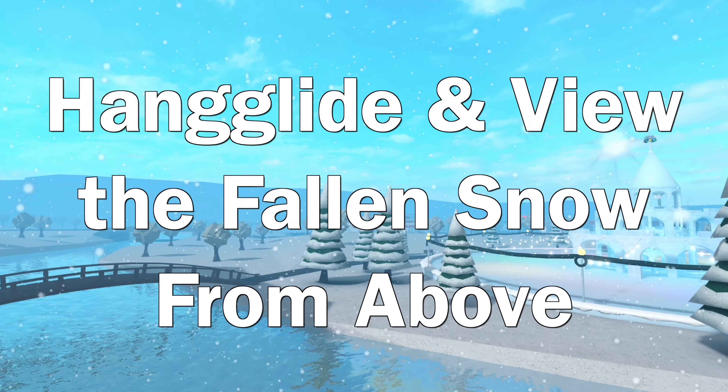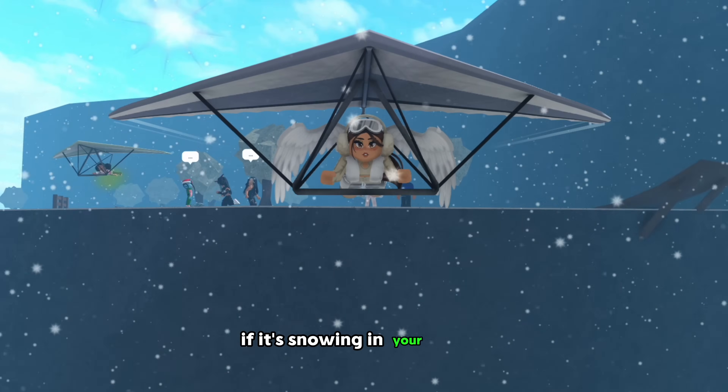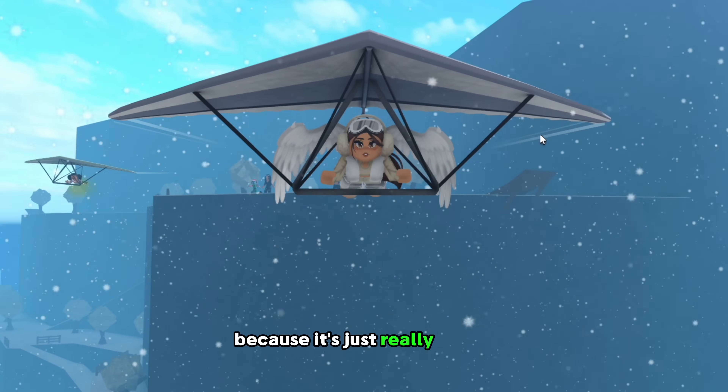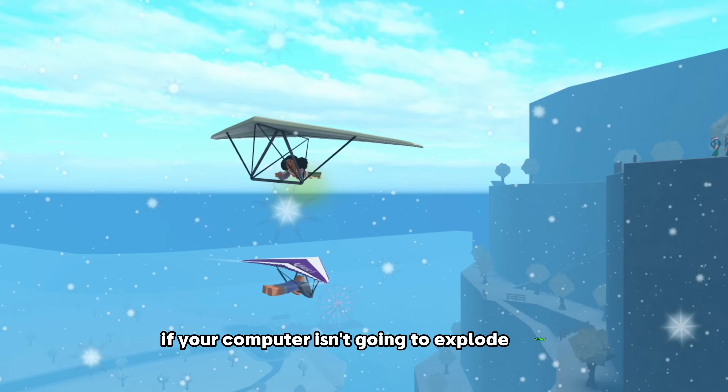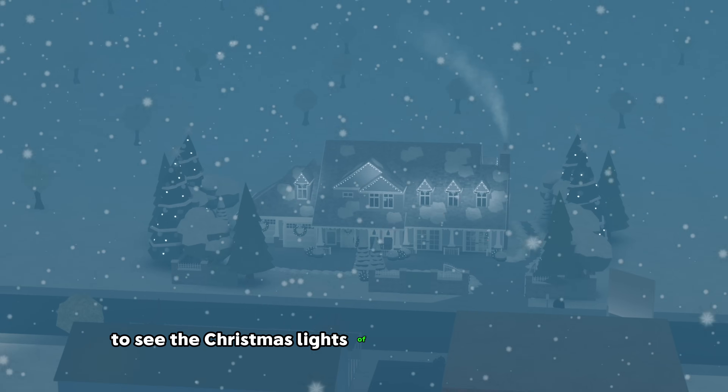Number fourteen: hang glide and view the fallen snow from above. This one is for all my people who like good vibes. If it's snowing in your server, go hang glide because it's just really pretty. If your computer isn't going to explode either, turn up your graphics all the way along with your house rendering distance to see the Christmas lights of the town and homes below.